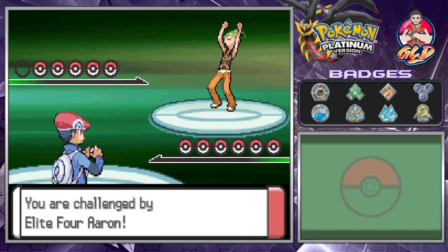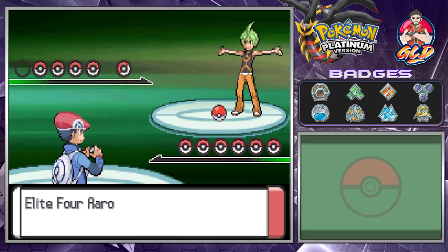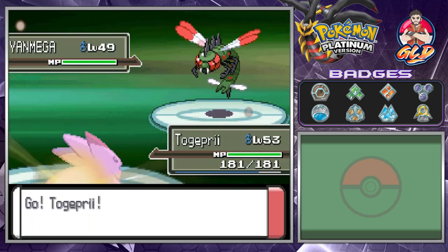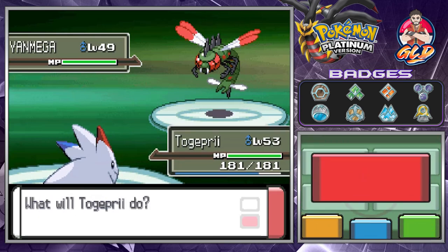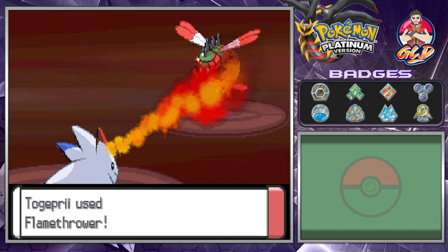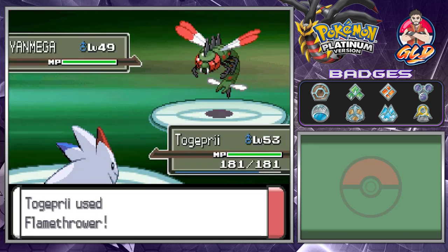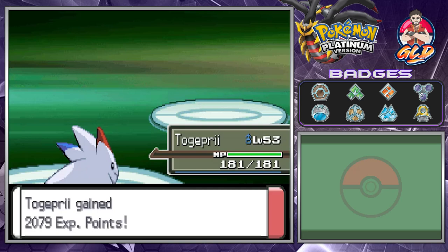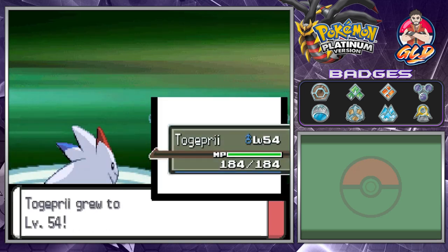Our first battle in the Pokemon League — it's against Elite Four Aaron, a bug type trainer. We're going to be seeing some new Pokemon like Yanmega, which was introduced in generation four as Yanma's evolution. Some fans have said Yanma needed a dragon and bug dual typing — it never happened, which is a bit of a shame. Flamethrower for the win, and Togepie is gaining levels like crazy!